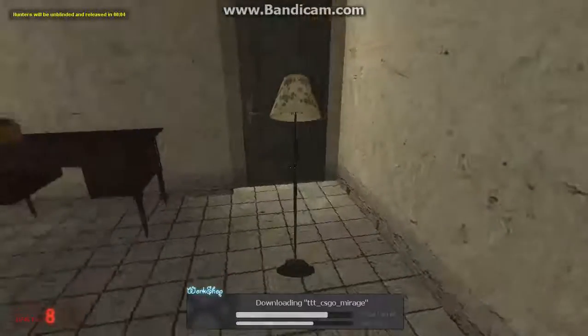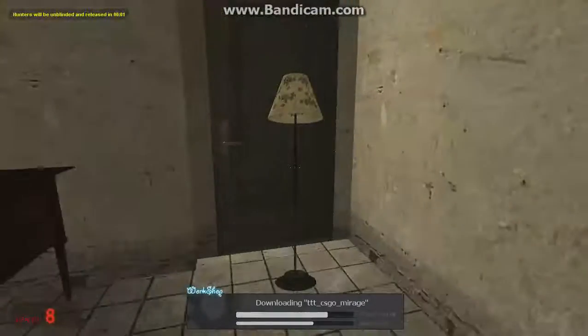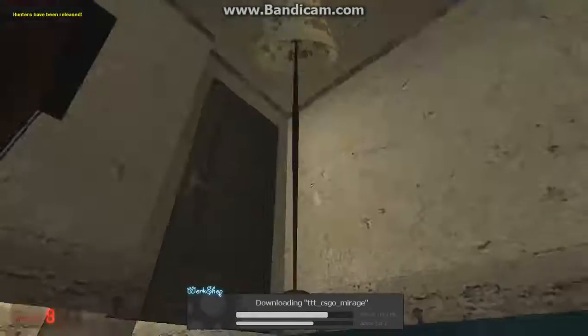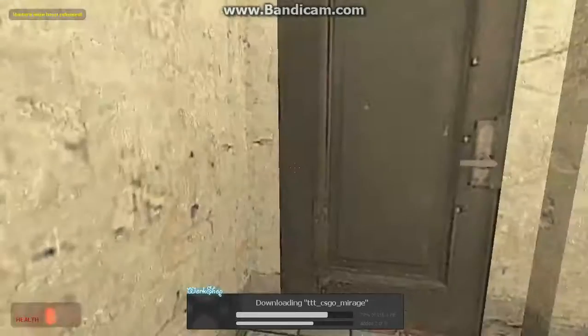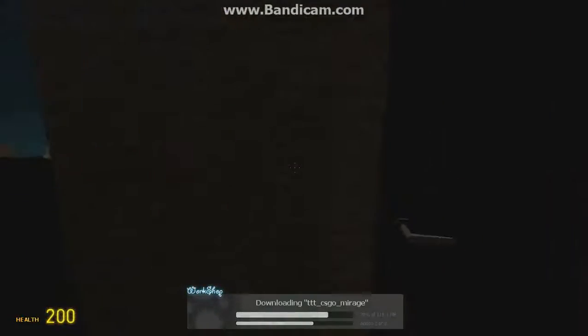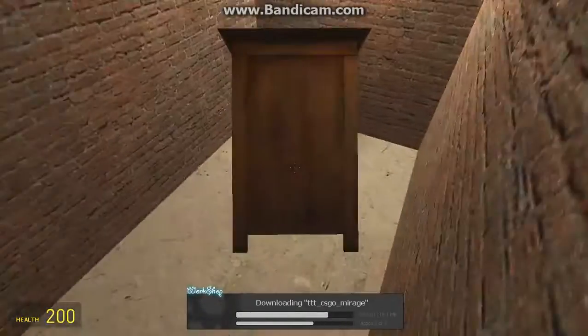What you want to do is become the lamp, and you want to go into this room with these two things right here. You're going to look up, you're going to spam E into this corner, and then you're going to jump right into here, and you're going to become this, and then here you are.